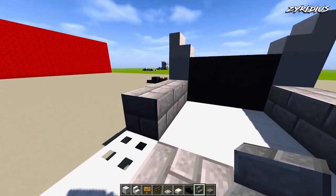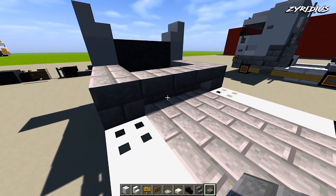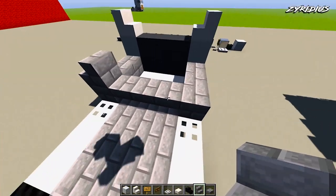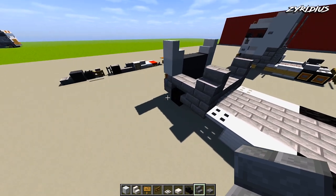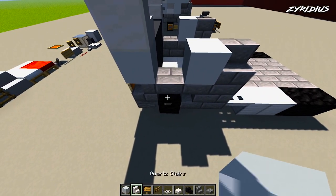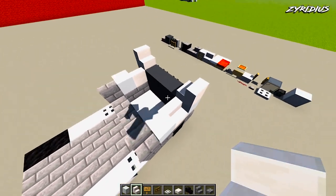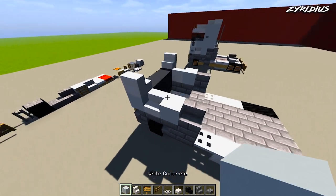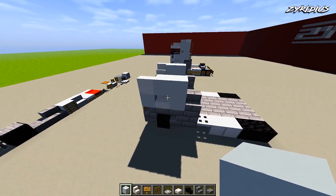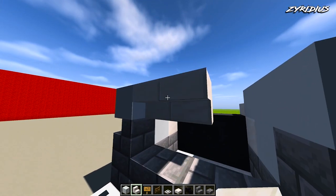With your stone brick stairs, turn these upside down and run them along. These three blocks you can knock out and replace with slabs. On top of the corner piece, place your stair facing inwards. Then back to a concrete block. With your quartz stairs, place them on top of the corner stair, then filter through white concrete one and two. From this point, come across by placing another one, and with your stairs turn them upside down.